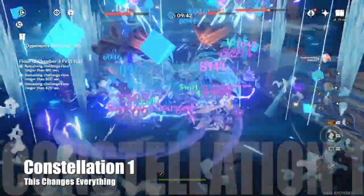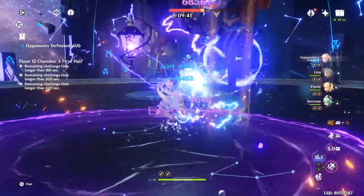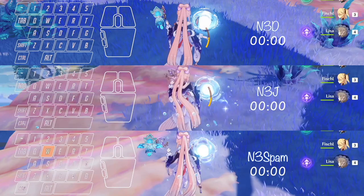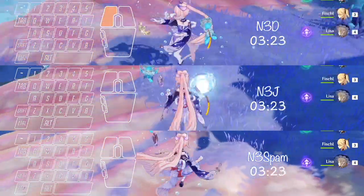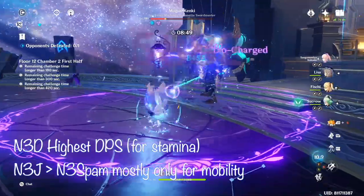If you have constellation 1, this changes everything because your third attack now deals roughly double damage. So instead of N2, you will now use a variation of the 3 normal attack chain. Comparing dash cancels, jump cancels and N3 spam: dash cancelling gives a roughly 8% increase in DPS compared to normal spamming, while jump cancelling only gives a roughly 2% increase in DPS. As such, jump cancels are not that necessary for constellation 1, and you only really need them when you need mobility.